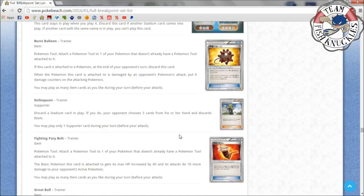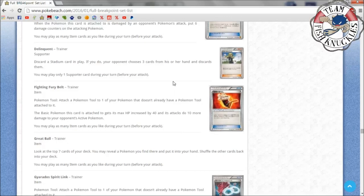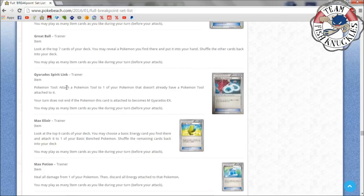Fighting Fury Belt: you can only attach this to a basic Pokémon without a Tool. The basic Pokémon gets its max HP increased by 40 and its attacks do 10 more damage. So a Pokémon EX now has 210 HP and does 10 more damage. It comes down to whether you prefer Muscle Band's plus-20 damage or Fighting Fury Belt's plus-40 HP. Max Elixir is another favorite: look at the top six cards of your deck and choose a basic energy card to attach to one of your basic bench Pokémon — this is going to be one of the most heavily played item cards from the new set.